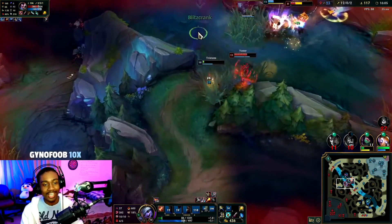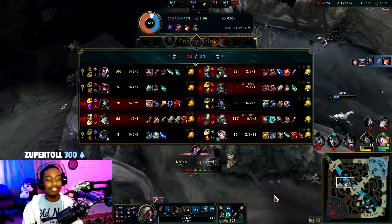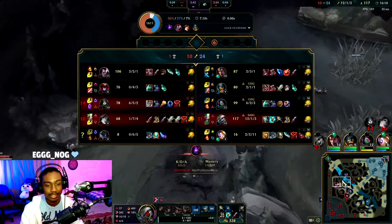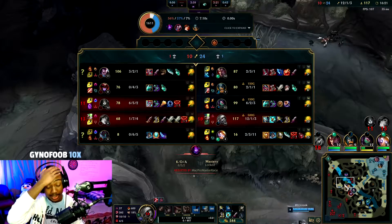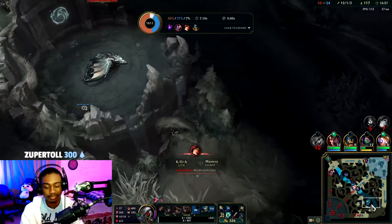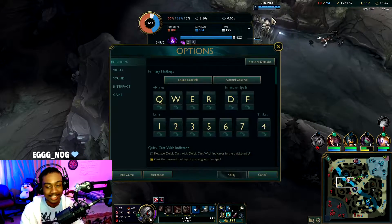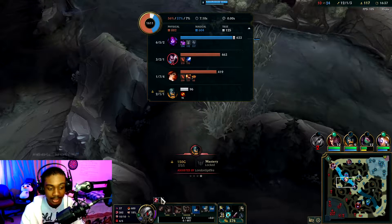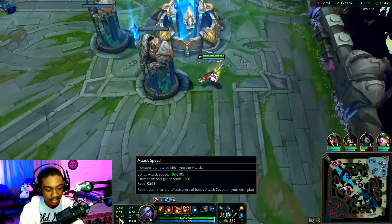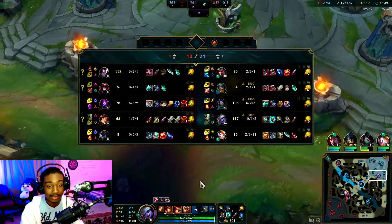Okay, I griefed — there was a sapling in the bush. I griefed so hard. That bounty went to Yasuo — that's so bad. It was a good play going for Malzahar; we deleted him in like one second: E, auto, auto, auto with Hail of Blades for enhanced attack speed — two autos per second. But we also got deleted really badly in return.